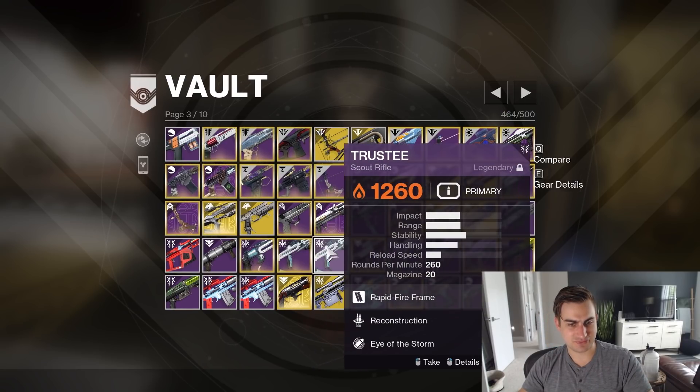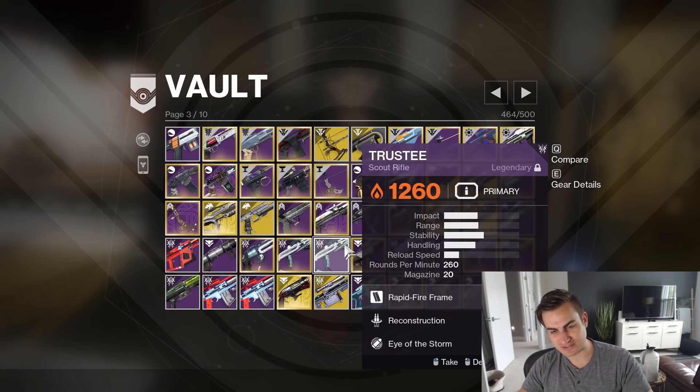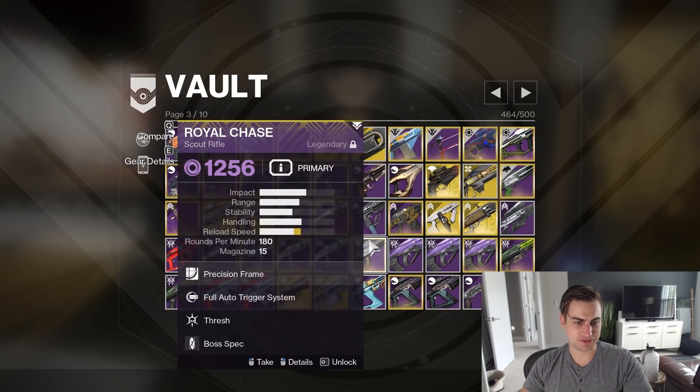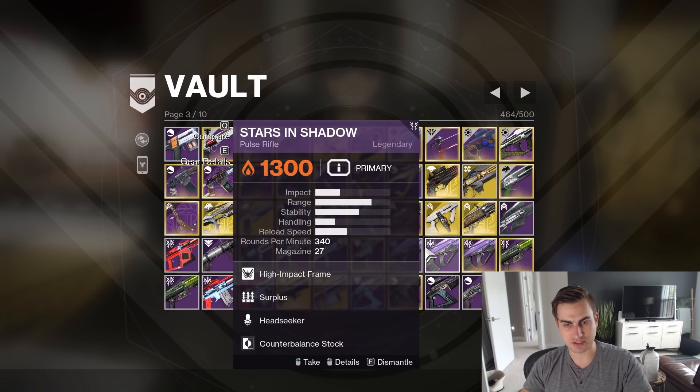Outlaw Redirection — that's a fun roll, I don't know how amazing it is. Reconstruction Eye of the Storm — I think I was using this in PvP for Eye of the Storm, but I know that's not actually a good roll. Royal Chase — Full Auto Thresh. I really like how this gun feels, and this is my only one I saved, so I'm gonna keep it.